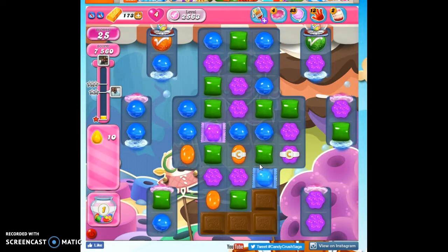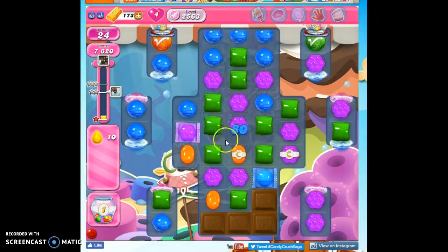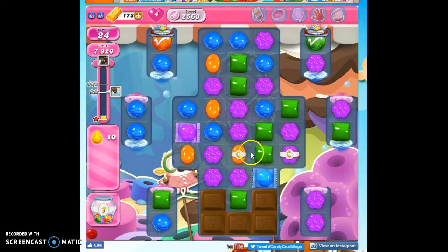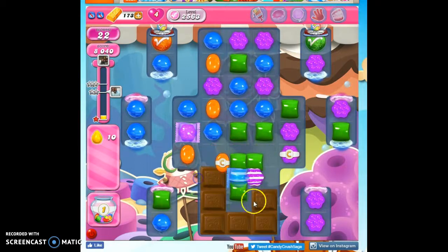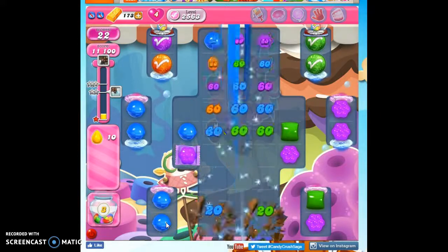We only have four colors on the board, and so it's easier to make matches and specials with just four colors. That's what we're going to rely upon.